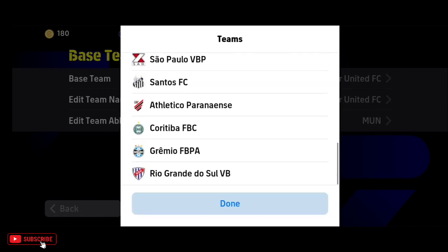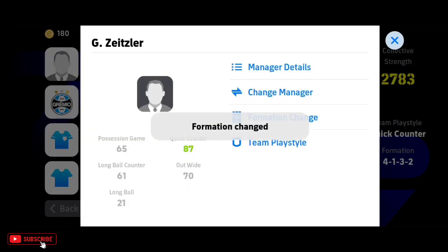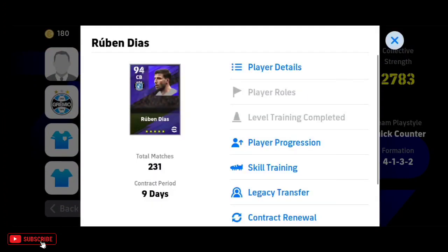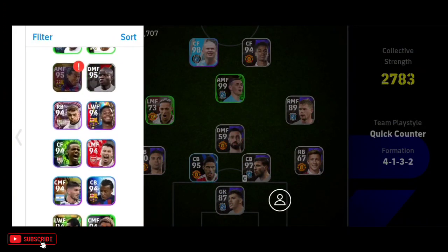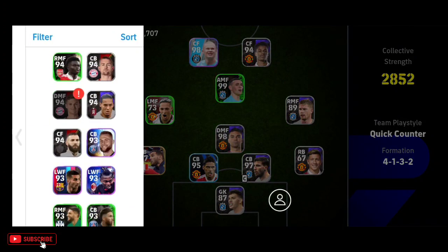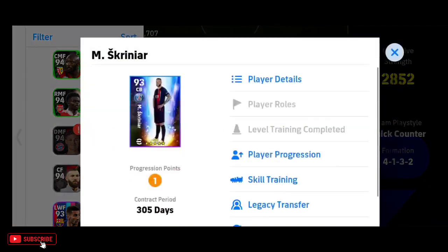I am going to use a team — this is our team, FBPA. We are going to use a default formation and update it. This is the formation in the Qcounter. Currently, we are going to use a nice formation with a left-back.